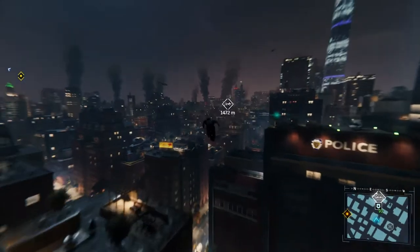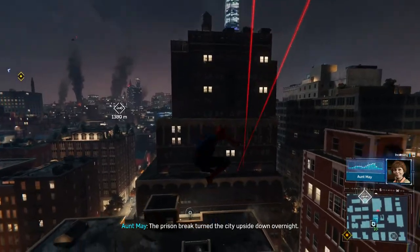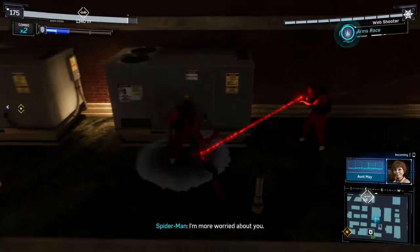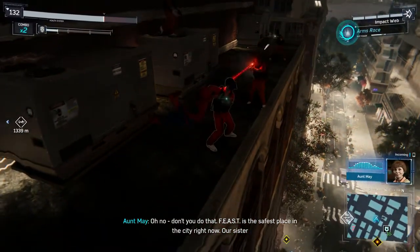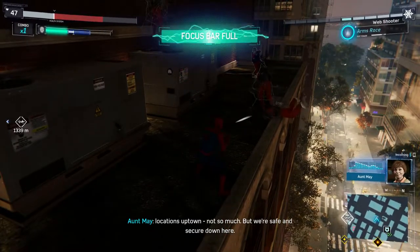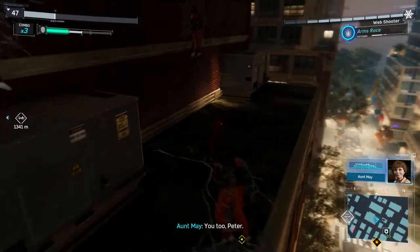Yeah, these new bases. Peter, I've been trying to reach you all day. Are you okay? The prison break turned the city upside down overnight. I'm fine, Mae. Staying safe. I'm more worried about you. Oh no, don't you do that. Feast is the safest place in the city right now. Our sister locations uptown? Not so much, but we're safe and secure down here. Let's hope it stays that way. I'll stop by when I can, Mae. Love you. You too, Peter.